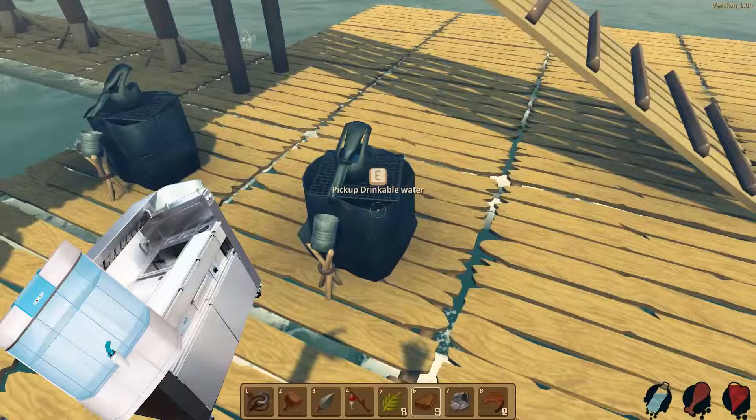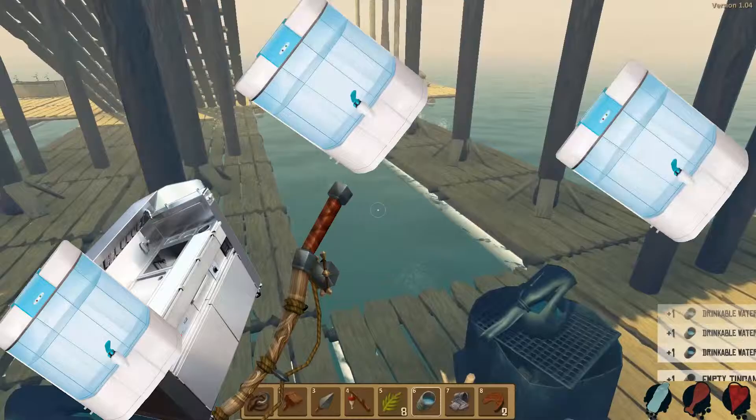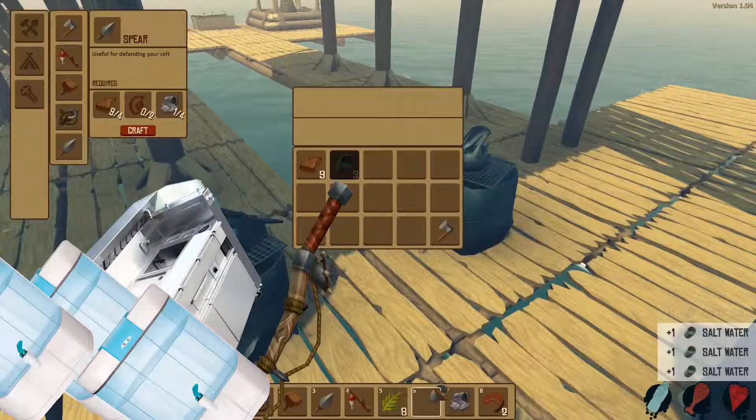Second tip: build a hammer so you can expand your raft, and then build some item nets and put them in the direction the items are coming from. When you are starting, be sure to leave one block space between the item nets, because there is a small chance that the item will pass through it, and it serves to save up more stuff in order to build less.